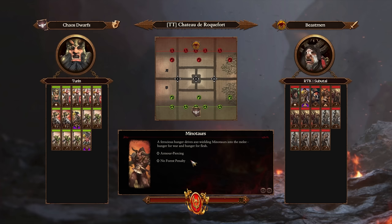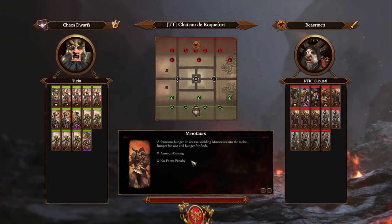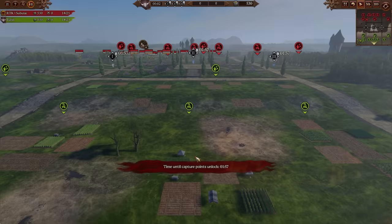Welcome to the showdown between the Chaos Dwarves and Beastmen. It's going to be myself with the Sorcerer Prophet on foot, trying a much wider Torf army, facing off against Ubatai, who's going to be rocking the Bray Shaman on the Chariot, looking to run around, cackle, and hopefully dodge Deathfreak rockets.